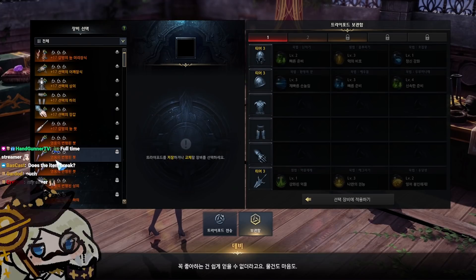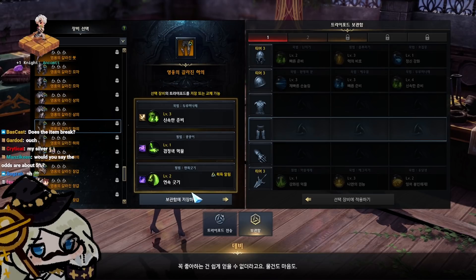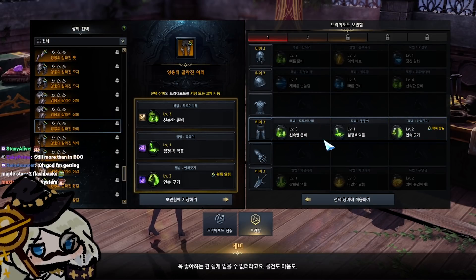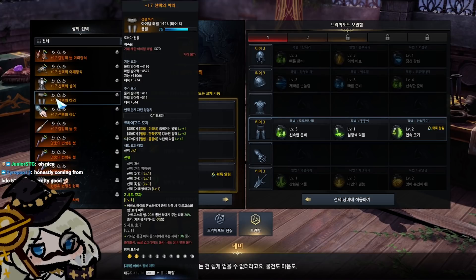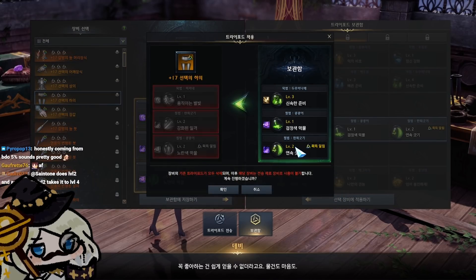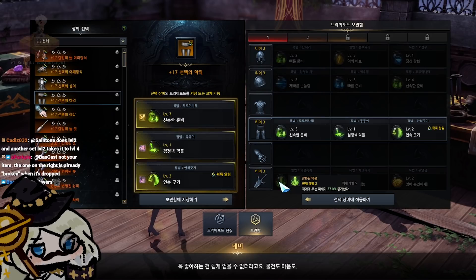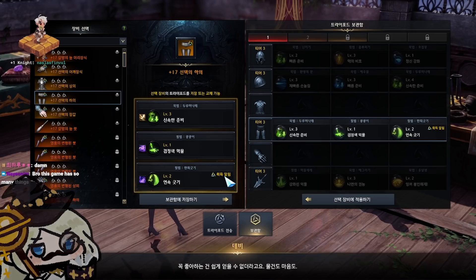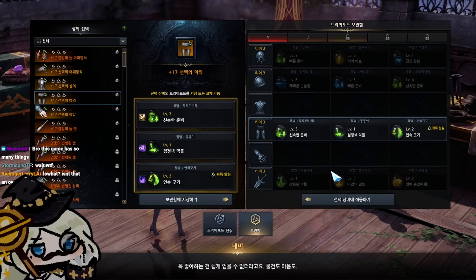It's called the tripod library. What the tripod library lets you do is take a piece of equipment and forcefully copy its tripods into a saved preset. This doesn't do anything to the item — it just copies over its tripods. Then, on any other item including the one you have equipped, you can take those copied tripods and apply them at a 100% chance. It's just guaranteed. You can copy it as many times as you'd like. This works even with level 4 tripods, so if you have an item with two level 4 tripods on it, you can copy it over and put it on your item at 100%.